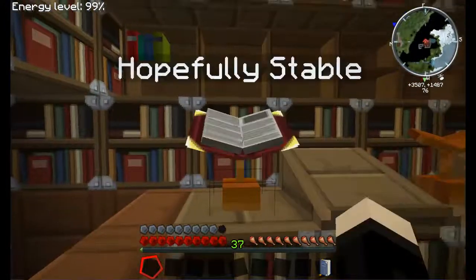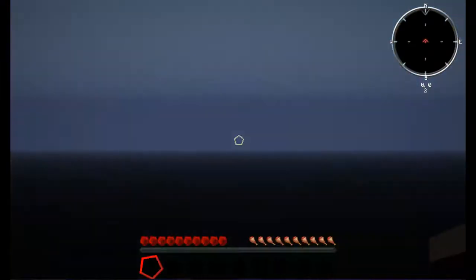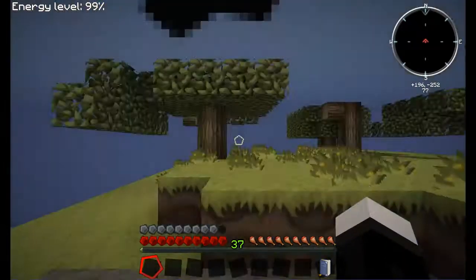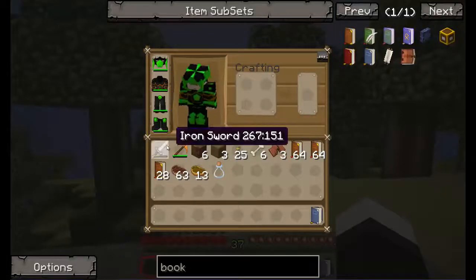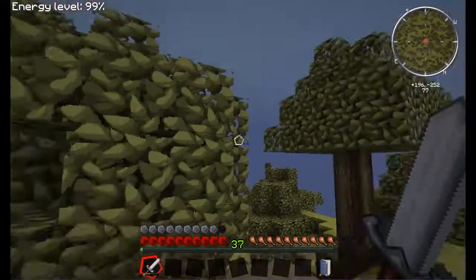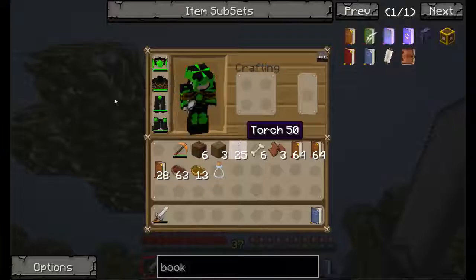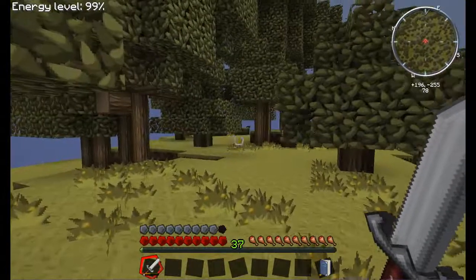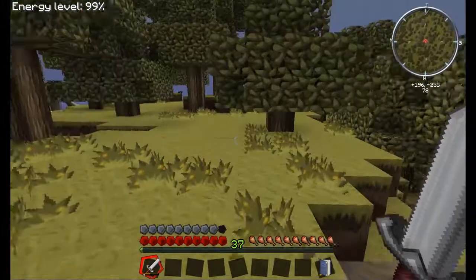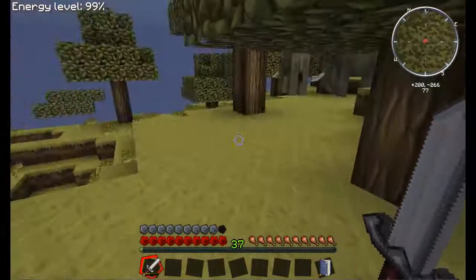I'll put it over here — 'Hopefully Stable.' Let's see how we go. It does take a little bit for it to load, but that's just because it's got to create an entire world. Just let it all render around me. I'll bring down my sword while I'm at it so I don't get jumped by some bad guys. As you can see, we're covered by this, so if we walk out, hopefully nothing bad will happen. I've got nothing here to suggest instability yet — all's looking pretty good.